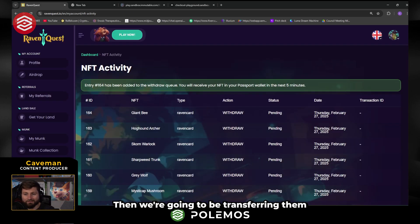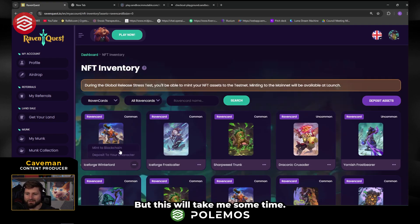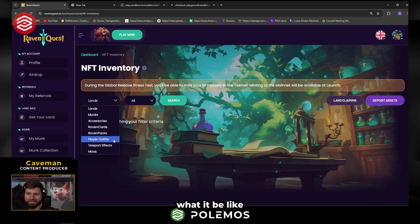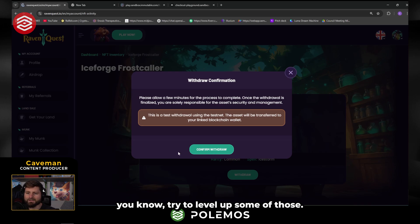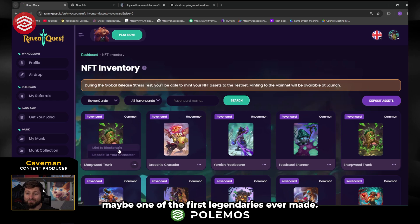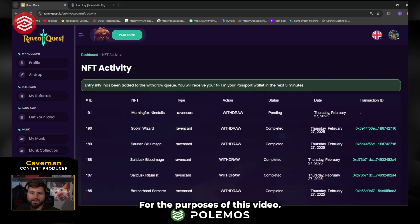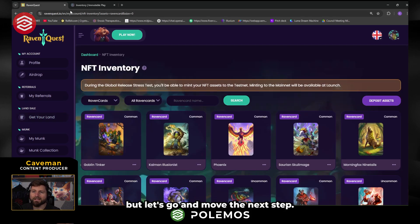Then we're going to be transferring them all to my other wallet, and from that wallet we'll be able to deposit back into another account. This will take some time. Once we get done we'll be able to break down a lot of these into their essence and try to level up some of those — maybe we'll be able to get a legendary card out here today. Maybe one of the first legendaries ever made! For the purposes of this video, we'll just send it there. We sent around 30 NFTs and I'm not going to go through and send each one individually. Let's move to the next step.